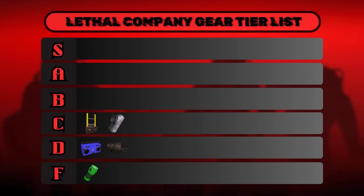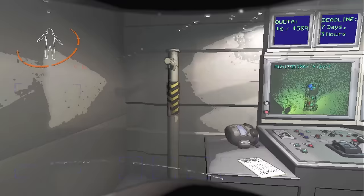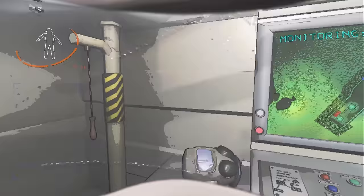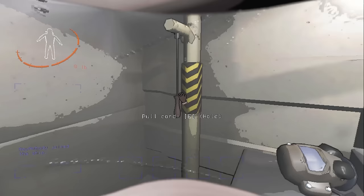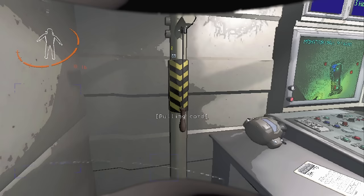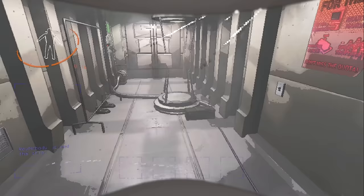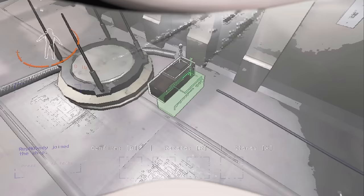Also in C tier is the first ship upgrade on the list: the Loud Horn. The Loud Horn costs 100 credits and is really simple — you pull the cord and it makes a noise that everyone can hear, even if they're inside the facility. The best use for the horn is to put it by the front of the ship and hold it down to attract dogs away from the door, allowing safe access into the ship. Or you could use it as a signal with codes like: a short pull means a giant, two short pulls mean earth leviathan, and one long pull means dogs. But with the addition of the signal translator, it's nowhere near as good for that. I've put it in C tier because there's no downside to having it, but I'd prioritize the teleporter and signal translator first.